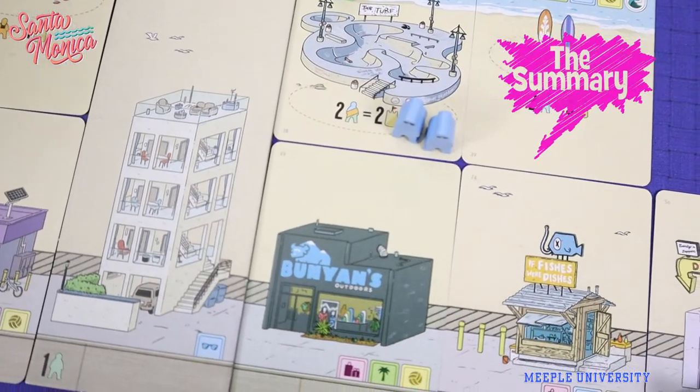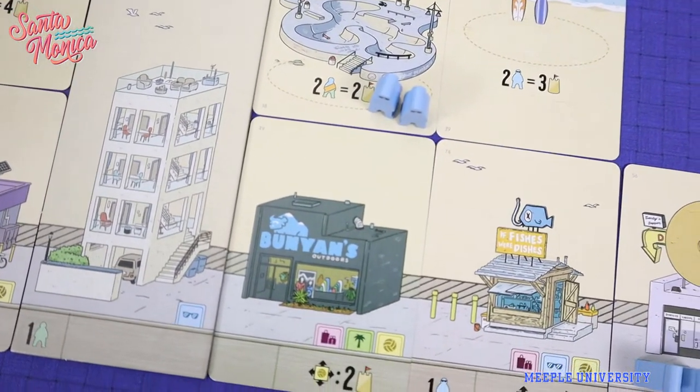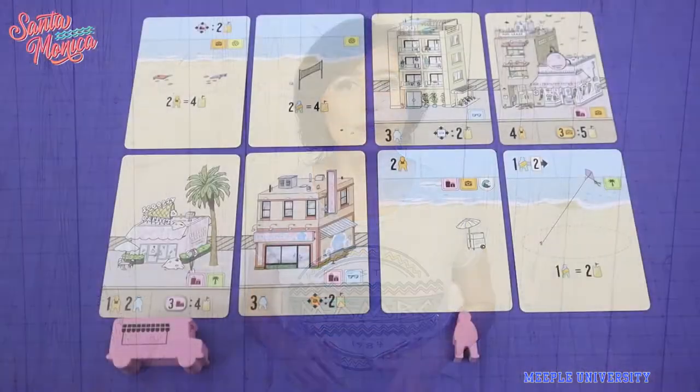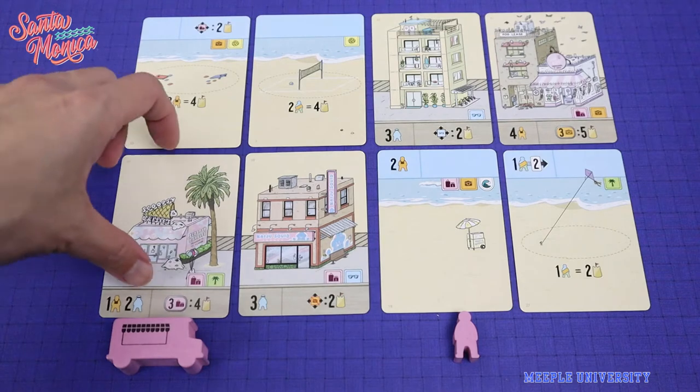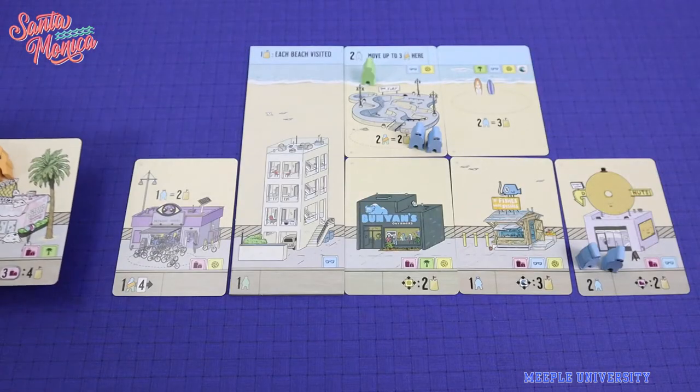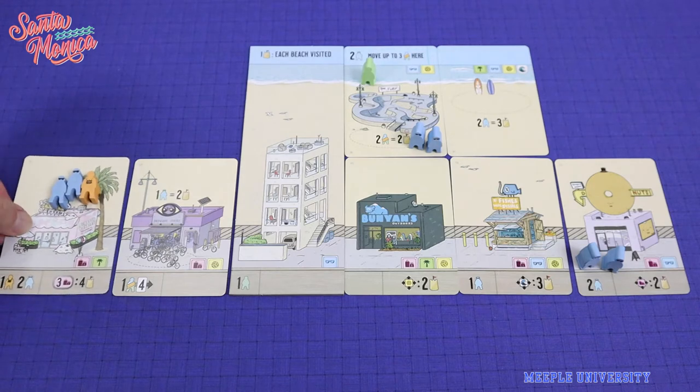In Santa Monica, players are competing to build their city, which consists of the beach and street roads, and the points come from the cards that you build themselves. On each turn, players choose from one of the four available cards, taking it and placing it orthogonally adjacent to their starting tiles or already placed cards.